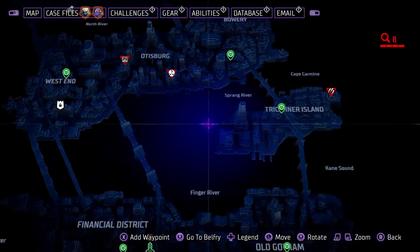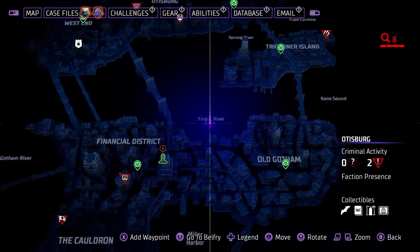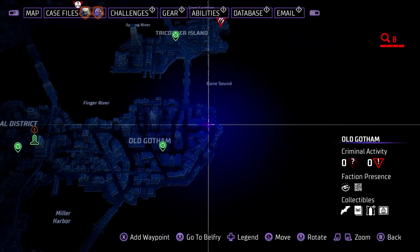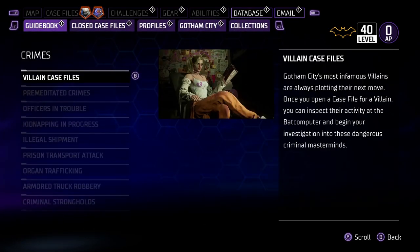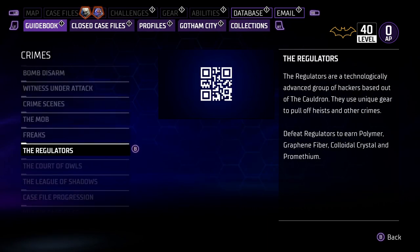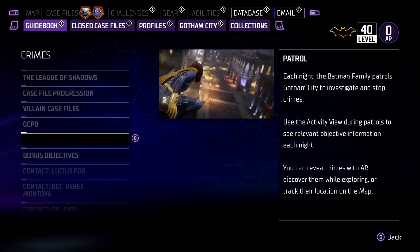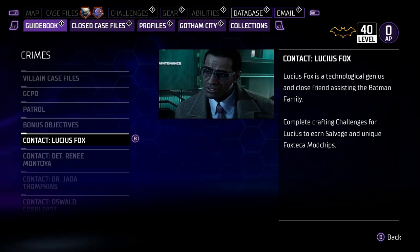The other thing I do is look around at contacts like the Penguin and Detective Montoya. You want to make sure you complete their tasks. If you go to the database down to Crimes, you can see all of them listed there. Those are the main resources for farming.